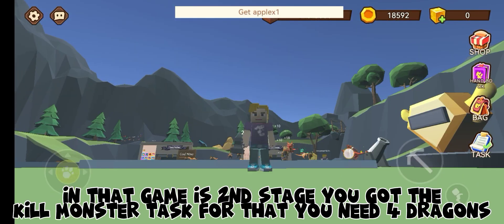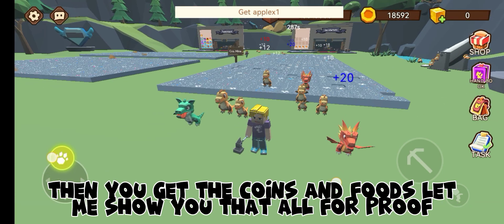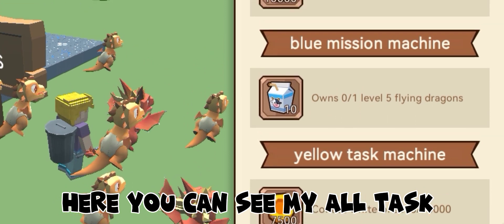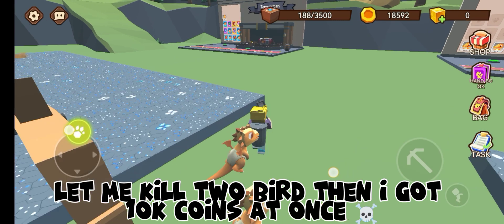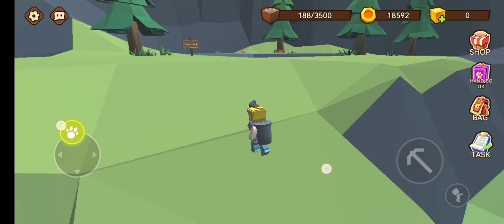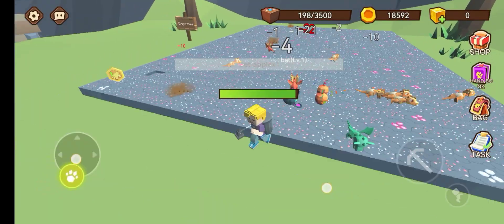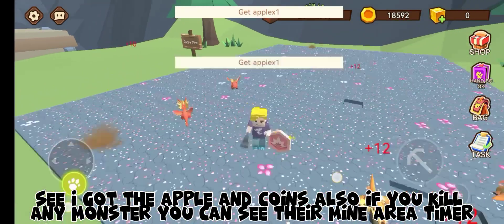In the game's second stage, you get a kill monster task, and for that you need four dragons. Let me show you that for proof — let me kill the bird and I got 10,000 coins at once. See, I got the apple and coins. Also, if you kill any monster, you can see the mine area timer.